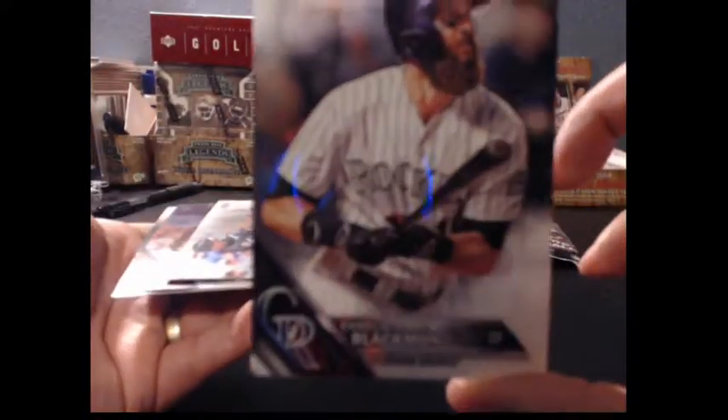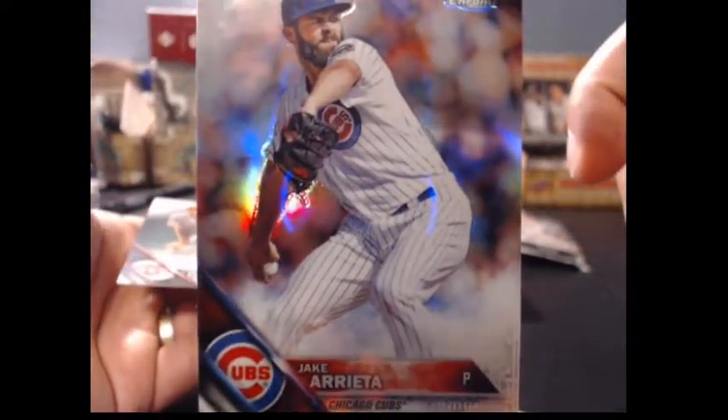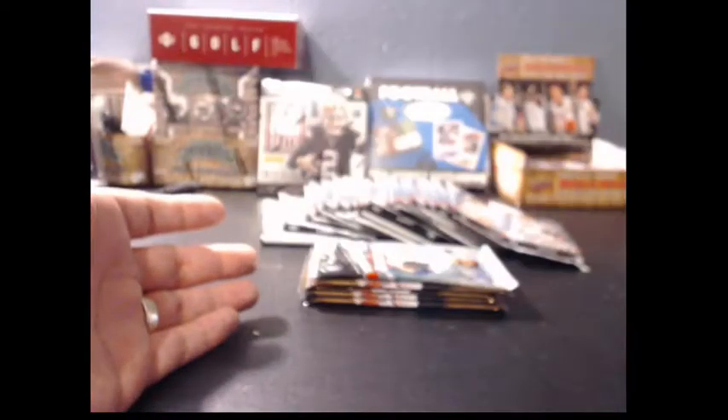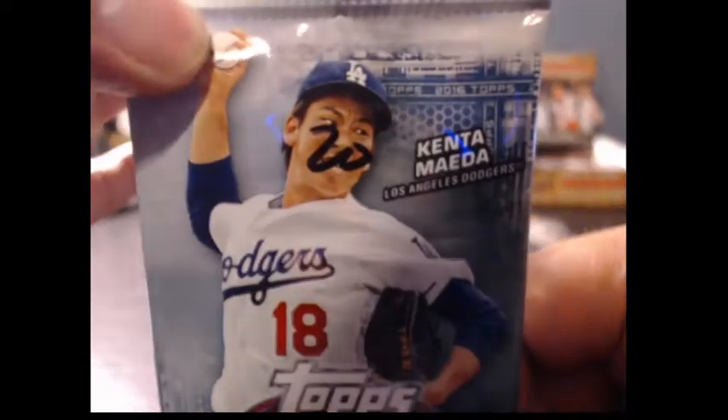Pack 13: Charlie Blackmon, Todd Frazier, Arita, and Peraza. Let's check the Bumgarner again — it's non-numbered but it's probably a photo variation. We like our variations here.